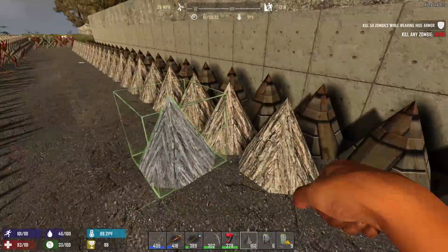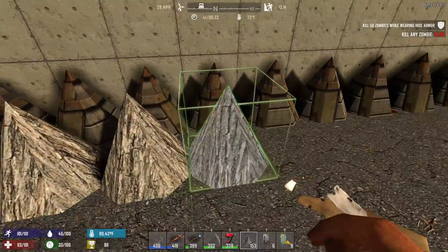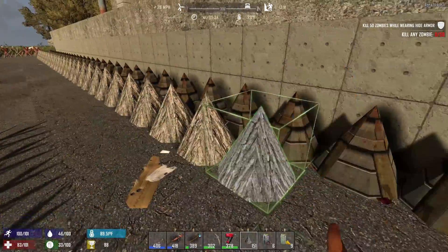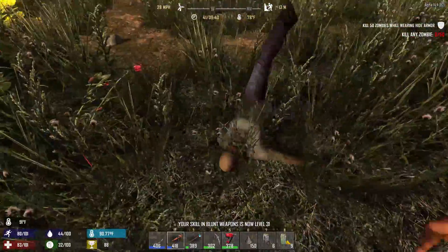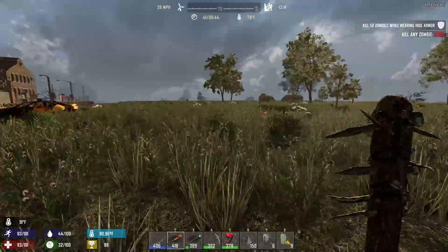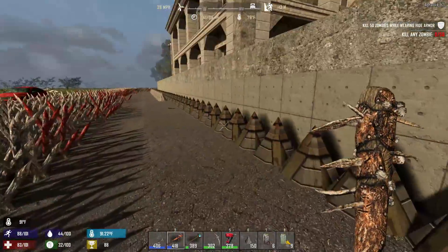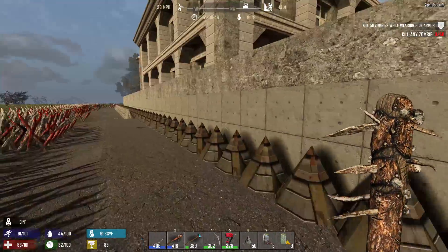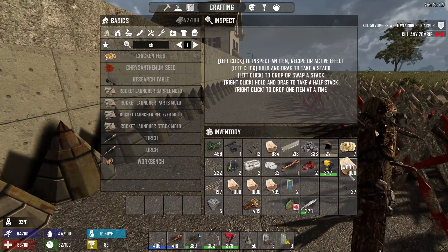Hey everybody, welcome back. Day 41 and we're just placing these spikes out, picking up where we left off in the last episode. We're gonna get two rows of spikes laid down and we're gonna start upgrading them to full wood because we don't have any scrap iron — that's the best we can do. I'm seeing some zombies, we should probably go take care of them before they cause any issues.